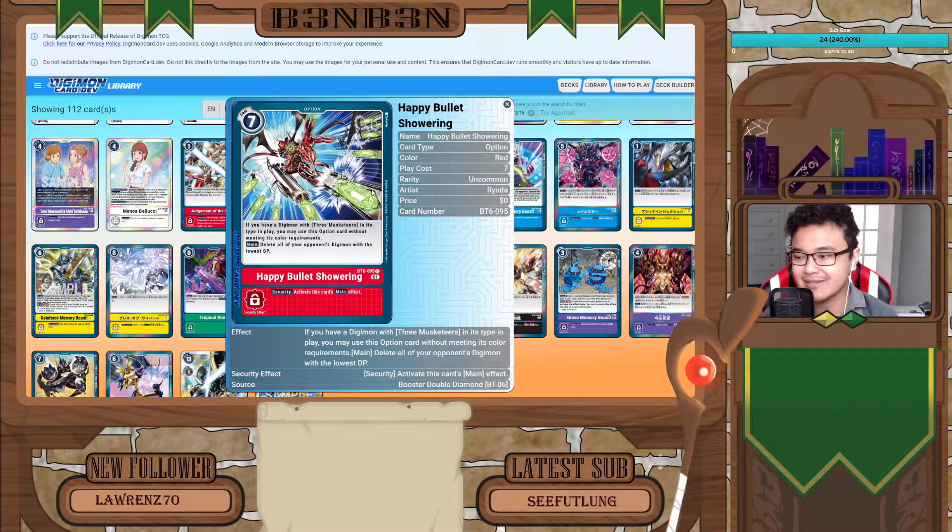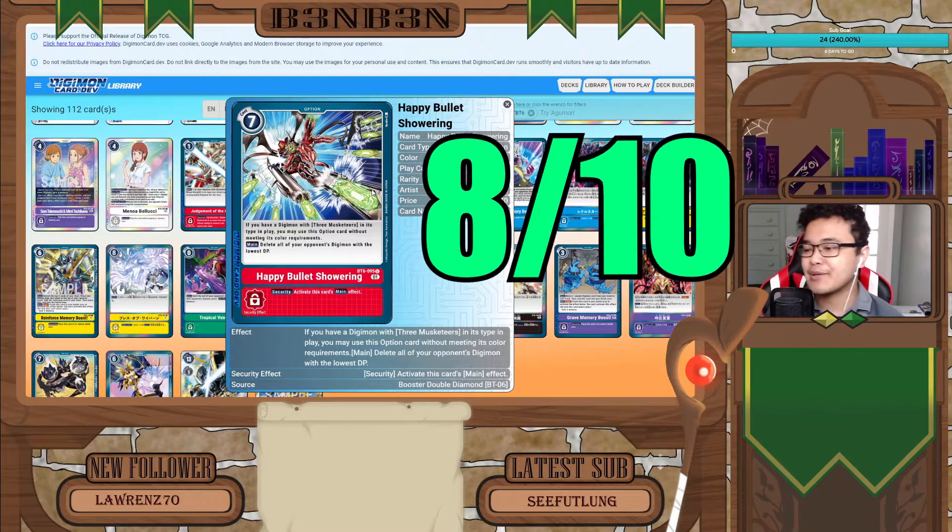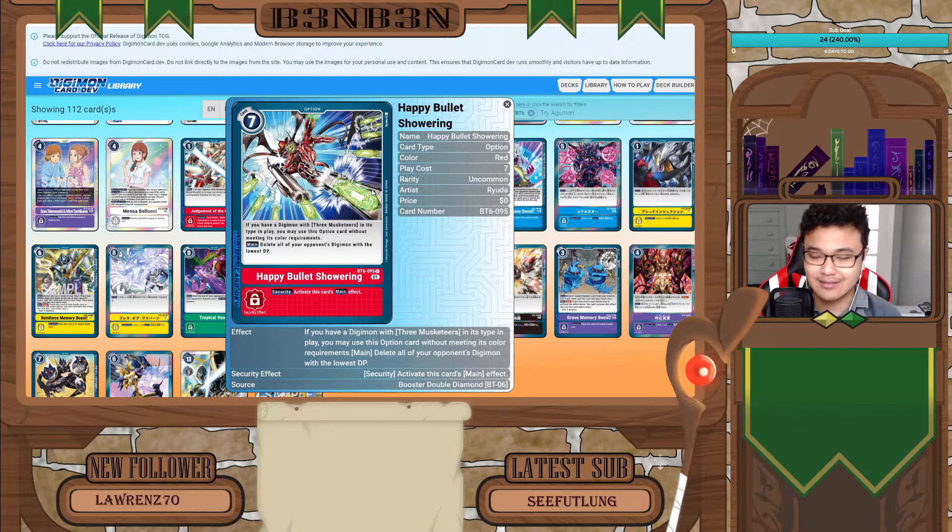If your opponent only has one Digimon, you'll be able to just kill it since it is the only Digimon with the lowest DP. Its security effect is that you can activate this card's main effect — that in itself is already good because you're having an option card that can control or disrupt the board when it activates in security. If you're going to be playing the Three Musketeers deck, you definitely want more of these 7-cost option cards that work in security. That is why I will give this card a solid 8 out of 10.